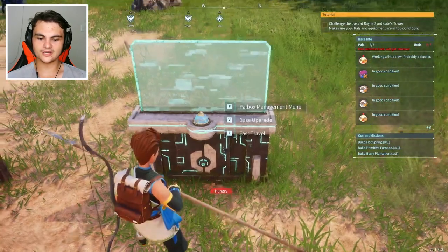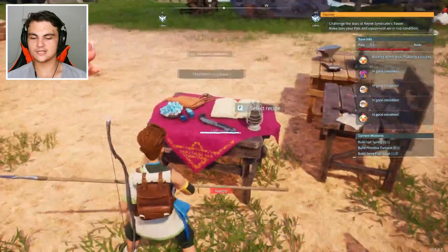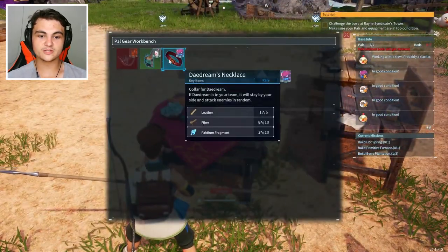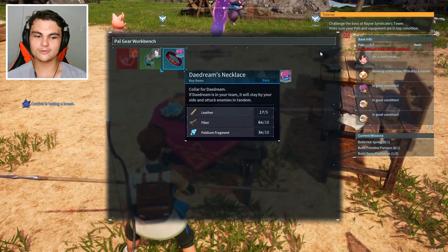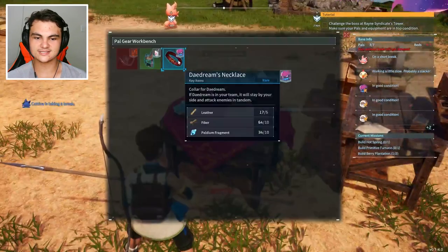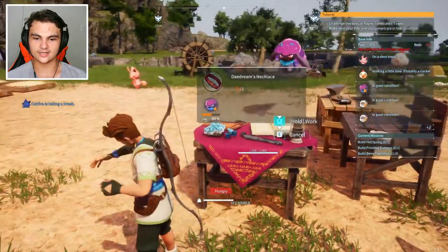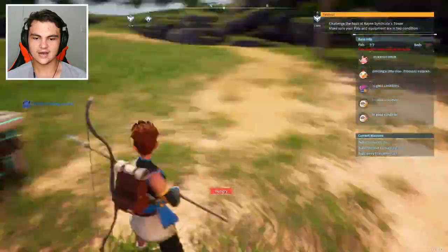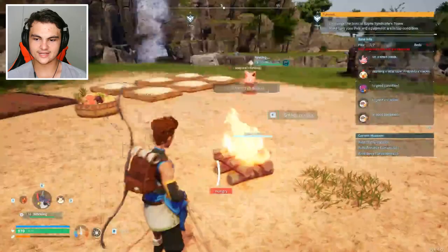I don't think it's gonna be too hard but you never know. So I want to get the base upgrades, level ourselves up, and get some POW recipes in here — we can actually make a couple, like the melpaca saddle and daydream's necklace. I actually wonder what that is. Let's just craft daydream's necklace right now and daydream is gonna work on it.